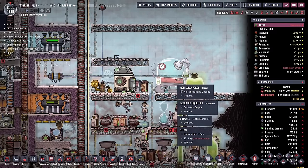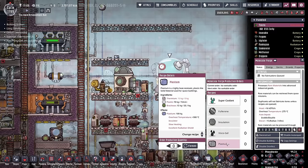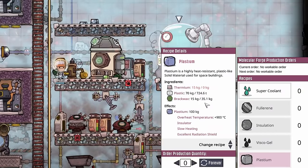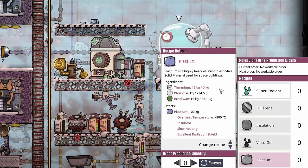The other thing we're going to be able to do with the brax wax is create plastium. Plastium is going to be good in places where you'd want to use plastic, but it's too hot - for instance, inside the nuclear sauna. We'll be able to make plastium by using brax wax, plastic, and thermium. So I'm looking forward to playing around with it in a little while, but first we need to get some niobium.